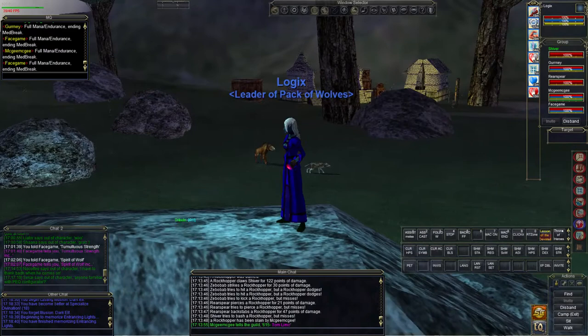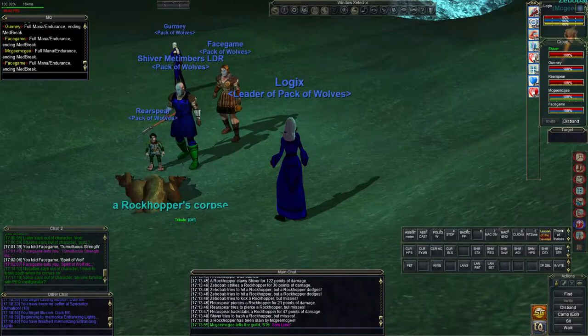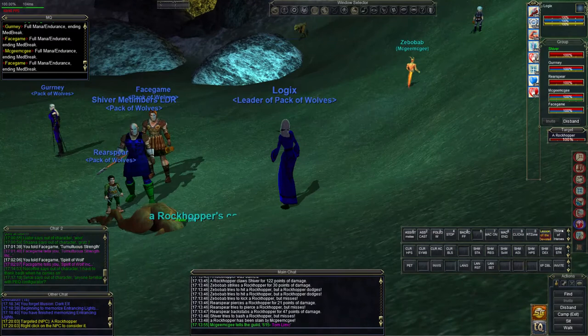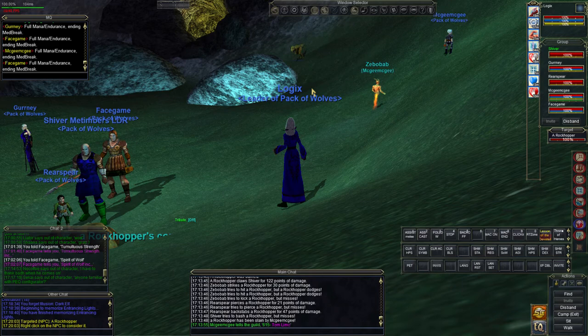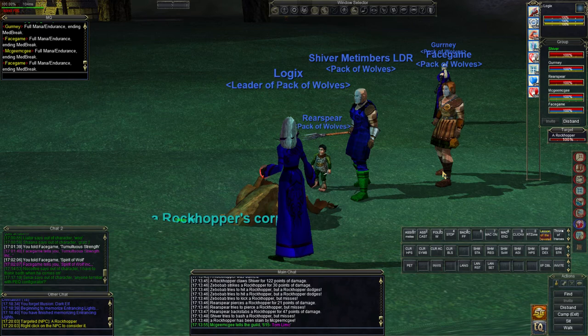With MacroQuest you can have the macros running the rest of your group for you, or even all of your group if you want. But I want to actually play the game, so I usually drive the group on my enchanter. I can't show you the ini files because I'm using Windows Game Bar and it'll only record this window. I've tried to record this video like four times and something screwed up every single time, so if I click out of this window it will stop the recording.